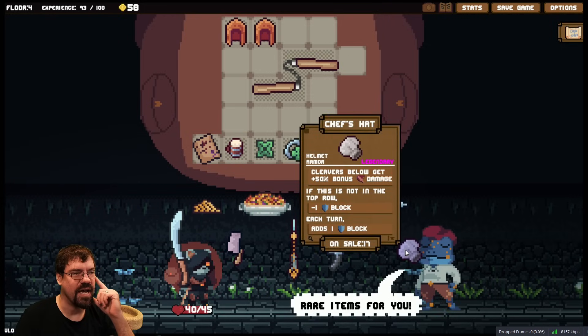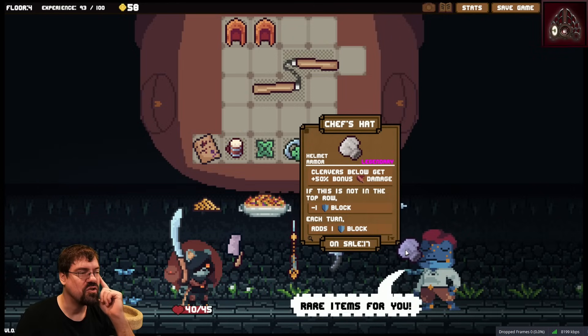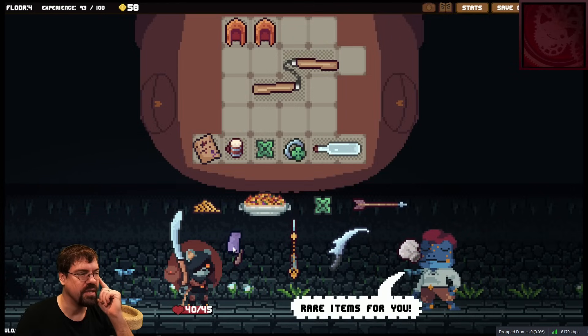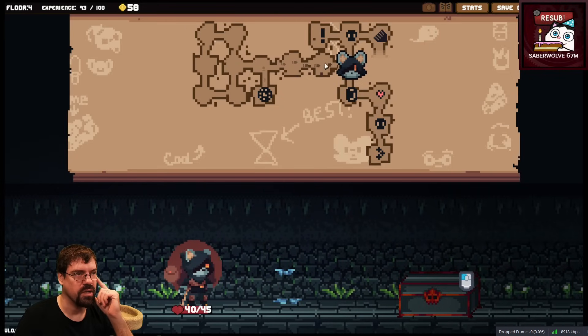Oh, what's this? Chef's hat — cleavers below get a plus 50% damage bonus. Oh, that's so good. I want to do a cleaver run so bad, but we need the cleaver that activates all cleavers — the chosen cleaver.